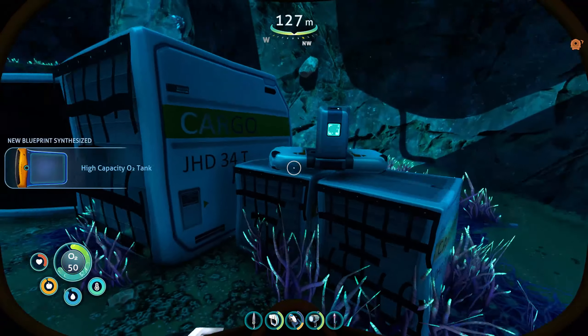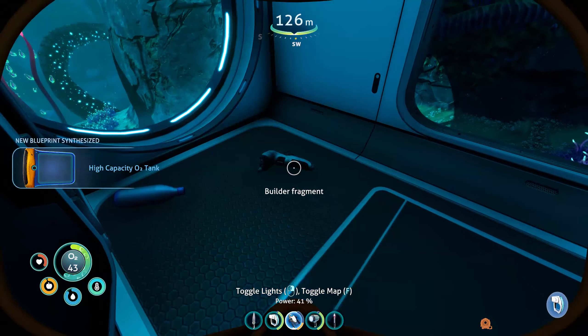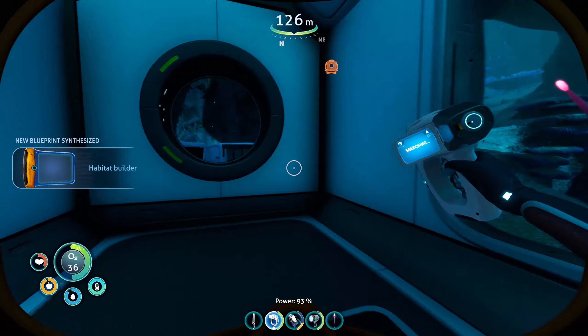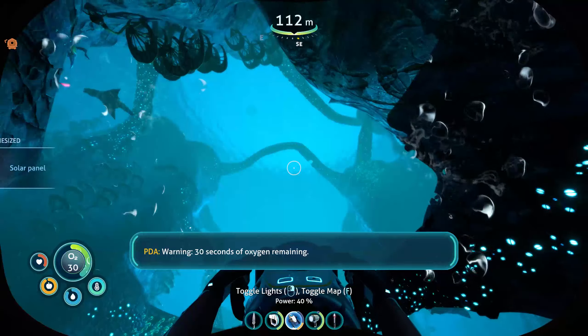You can also check the base for any things you can scan. In my case there was a builder fragment so I grabbed that as well. Crafting the high capacity O2 tank upgrade will require your regular O2 tank, two pieces of glass, four titanium, and one piece of silver — and you can just make it at your fabricator.